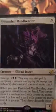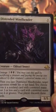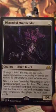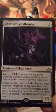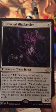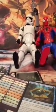Creature — Eldrazi insect, emerge seven. You may cast this spell by sacrificing a creature and paying the emerge cost reduced by that creature's converted mana cost. When you cast Distended Mindbender, target opponent reveals his or her hand; you choose from it a non-land card with converted mana cost three or less and a card with converted mana cost four or greater — that player discards those cards. Very nice.